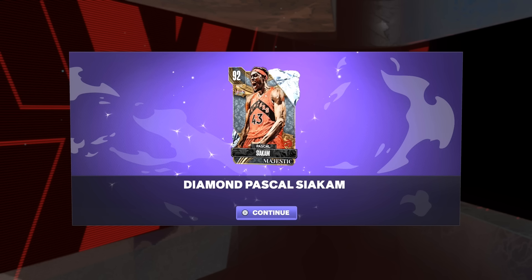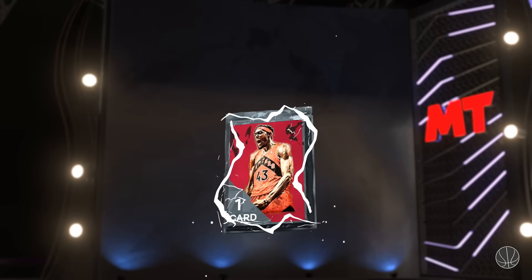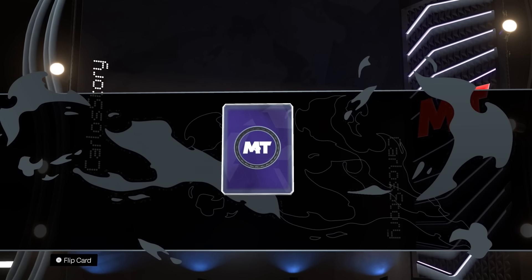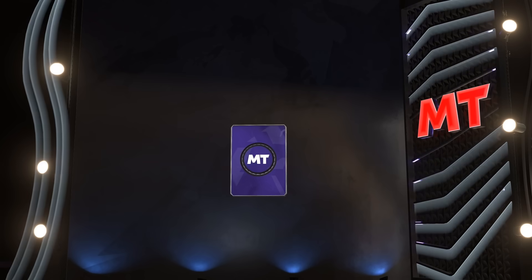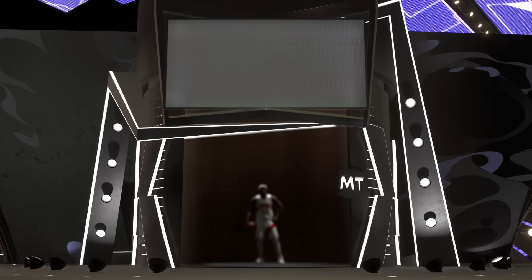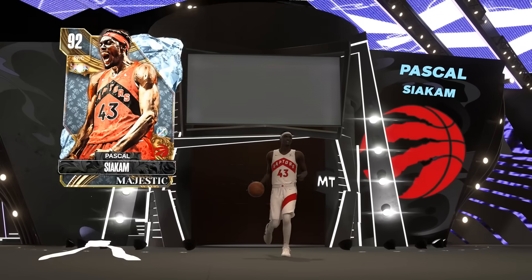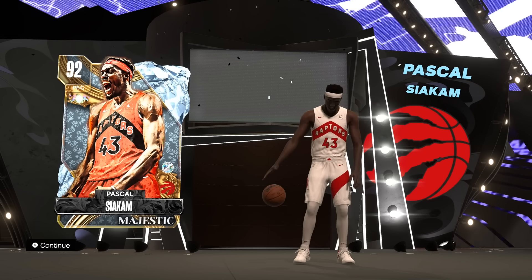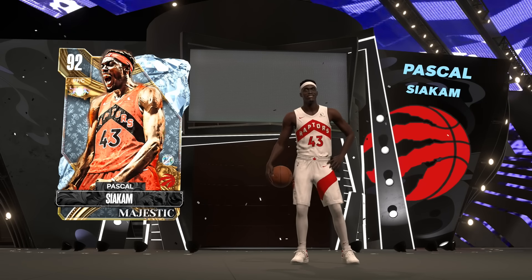Siakam is a big fat W! I ended up landing on Siakam — I went with a player I could sell since I have most of the players already in my collection. Hopefully you guys got lucky too — maybe you got Westbrook, Drew, or Embiid. I'm checking if it's holographic... no holo unfortunately. It is non-sellable as you can see, but that's fine because the one in my collection is sellable.